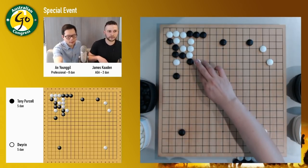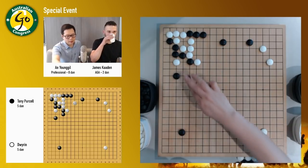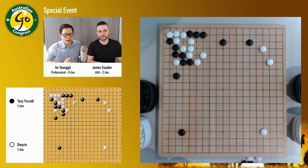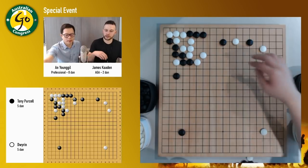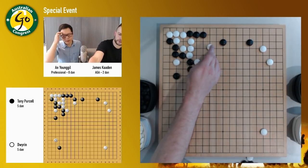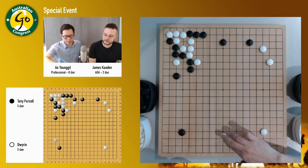White just hanes here. White doesn't want to exchange because after that, if black just connects, then white can make a good shape like this — quite powerful. So black has to play again. Is the game move here worse than the previous move? I think it's still fine. White wants to take center from this fighting.